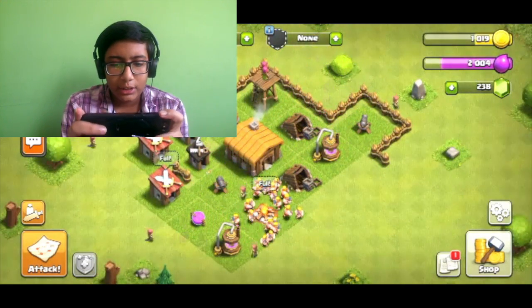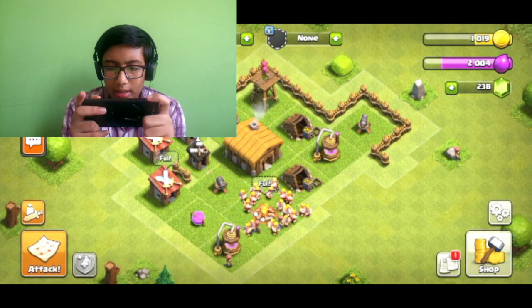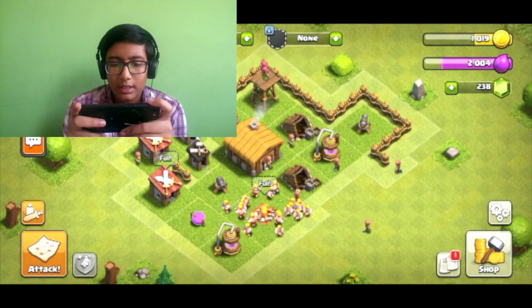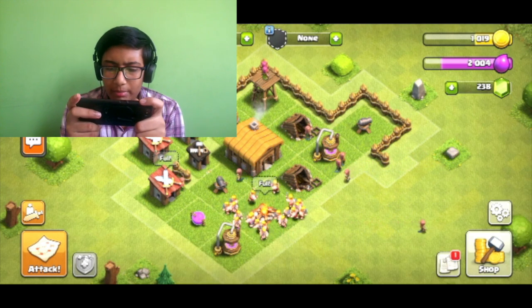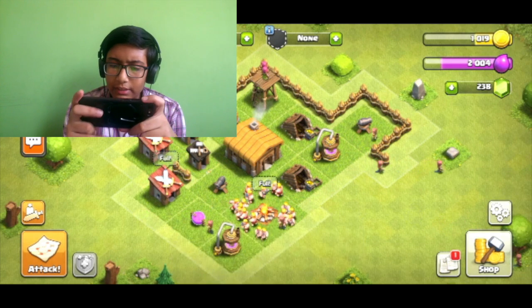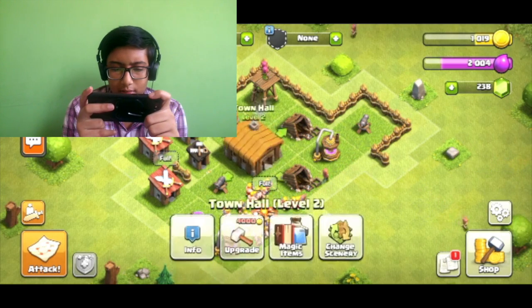So we are back in our village right now. Let's get some gold — okay, 500 gold and 500 extra. The troops are full. Comment down below and tell me if I should take one more army camp so that we will have more troops.